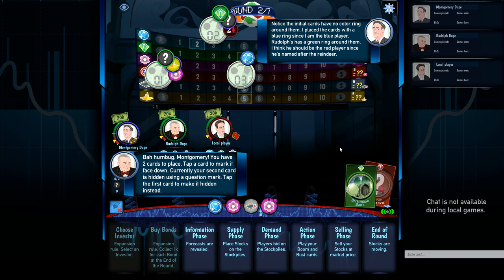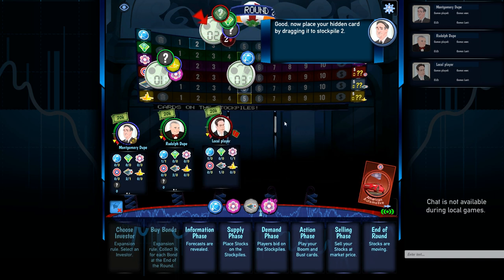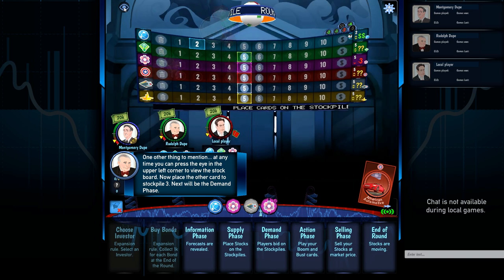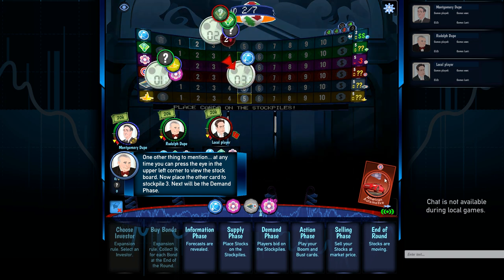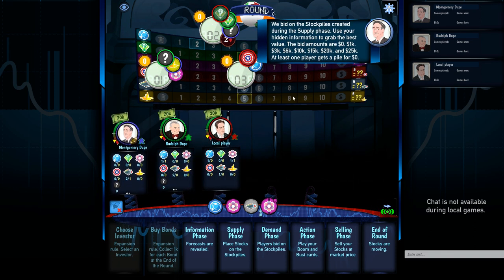For the hidden card, just click the one you want hidden and drag it to a stockpile. We're going to drag the hidden card to stockpile two, and drag the American Automotive card to pile three. In the digital version, if you click the eyeball icon it allows you to see the board more clearly, since it can be a little cluttered.